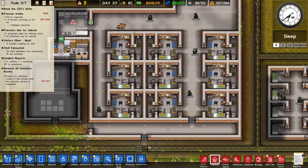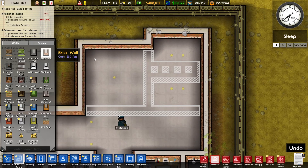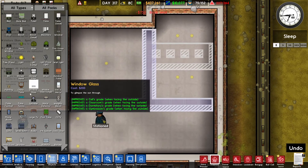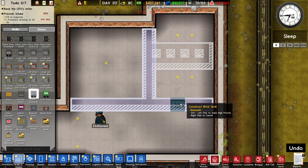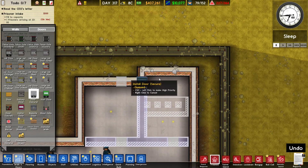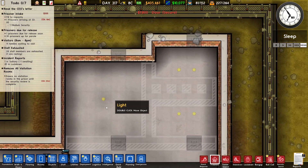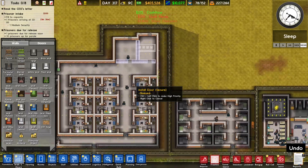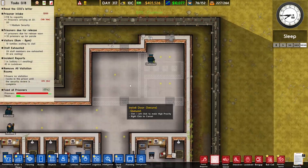While we're waiting for death row prisoners, we can build a parole room and a visitation room. Let's do those things — we need some doors here, and this is going to be the parole room. The parole room is necessary if you want a functioning death row area.